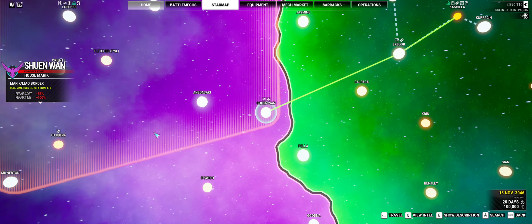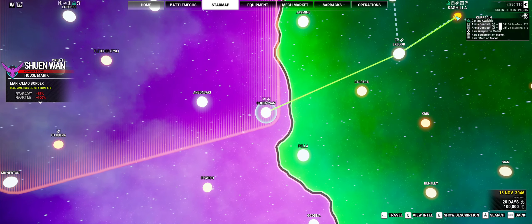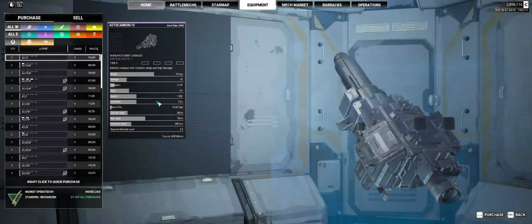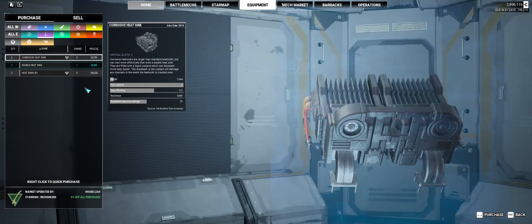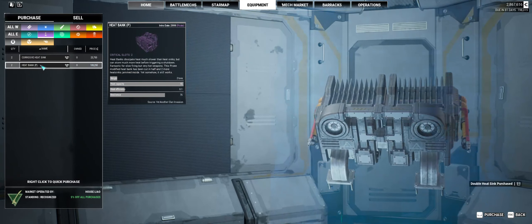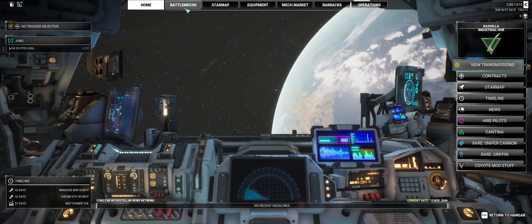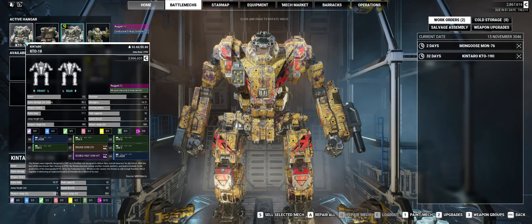Hey, welcome back to OpaPlays MechWarrior 5. We are in the Cachila system and one thing I forgot to do was pick up that lovely double heatsink that was available, so I figured I'd come back and do that. Now that I've got that, let's go back and take a look at this guy.